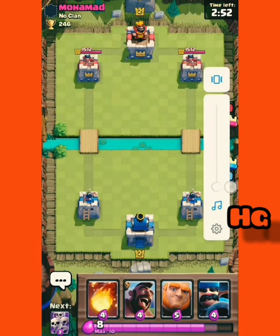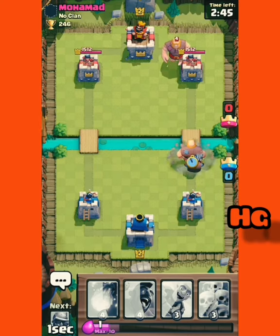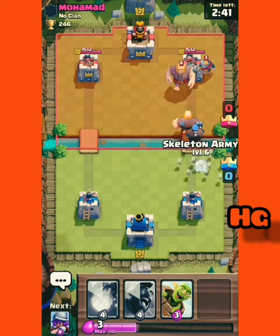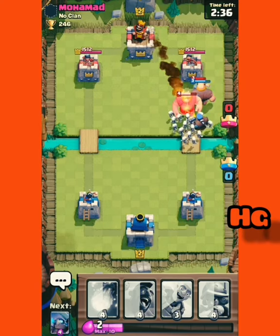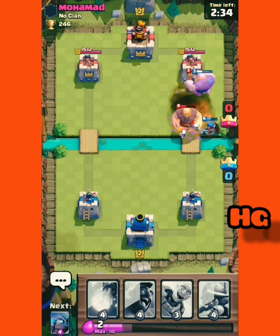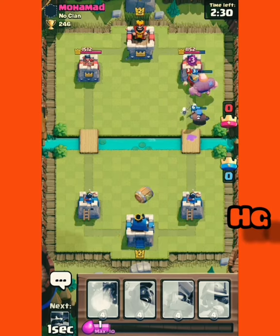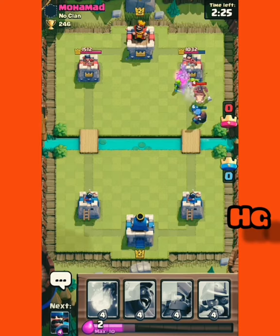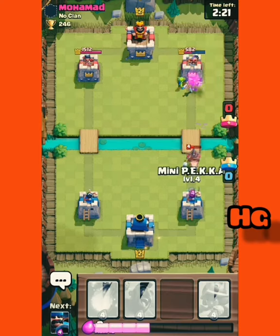I'm going to turn it down because the volume is dead loud. Let's get a hunter and a giant so the hunter can protect it. And let's get a skeleton army up back — skeleton armies are really good. And also, as you can see, I have gotten the goblin barrel. I just really like the goblin barrel because — watch this — destroyed. And it does a lot of damage before it can get taken out.